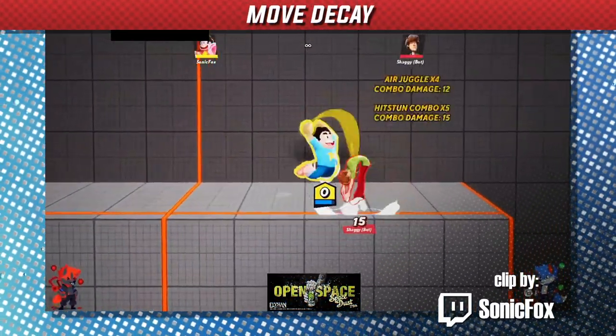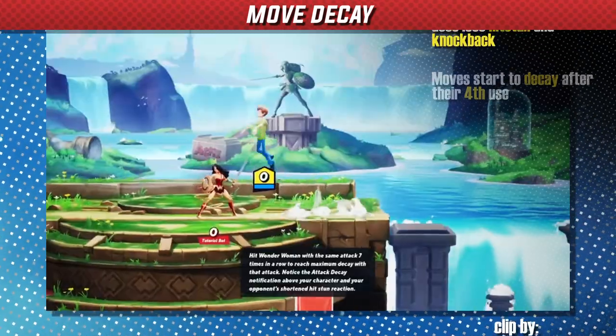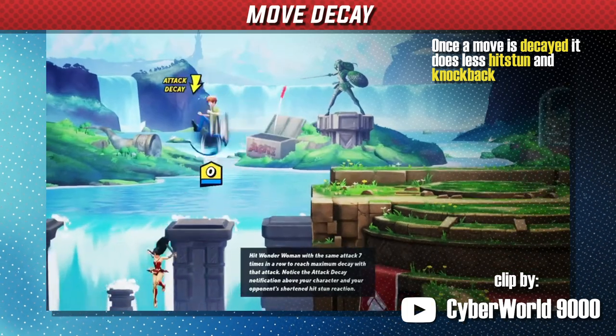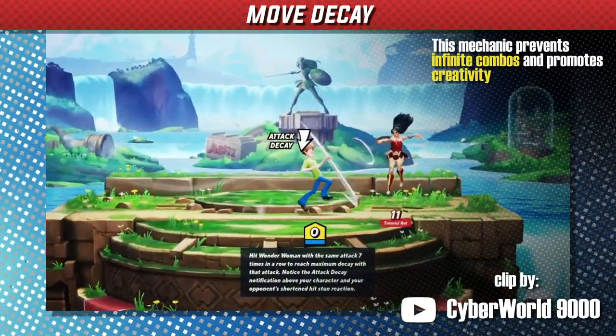After you use the same move often, that move will start to have move decay after the fourth use. This makes the move have less hitstun and knockback, which makes it more difficult to combo or KO with. This prevents infinites and also forces players to get more creative with their combo game and neutral.